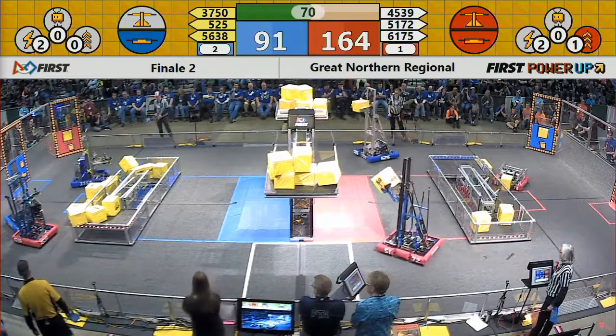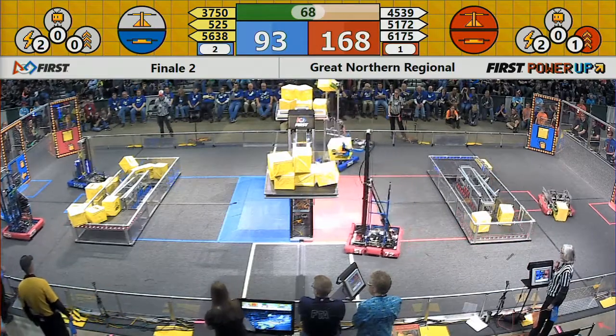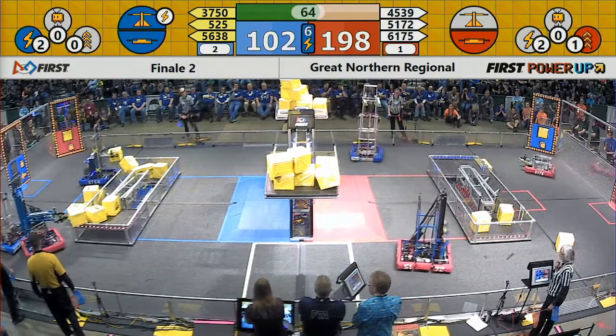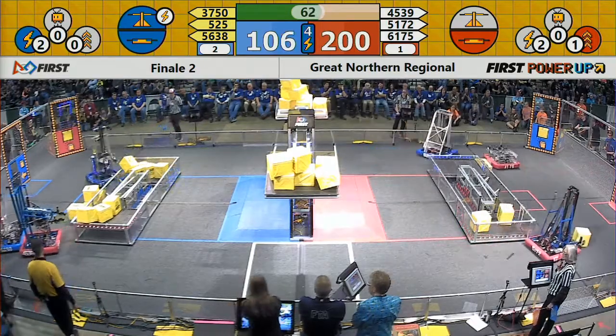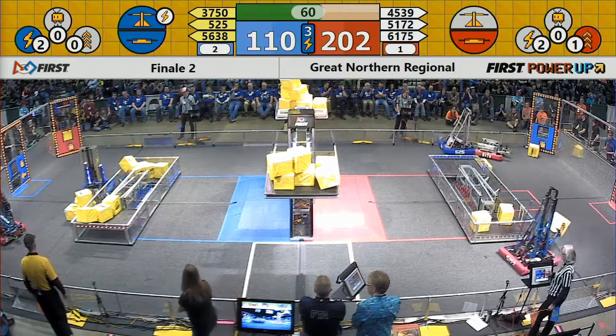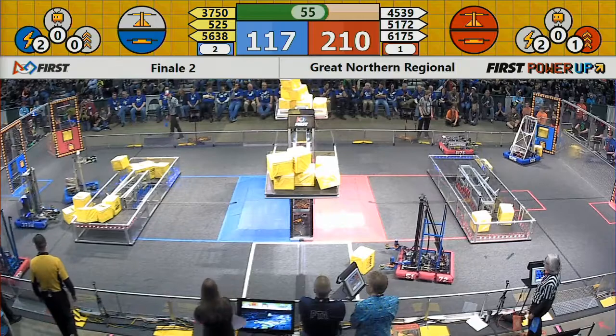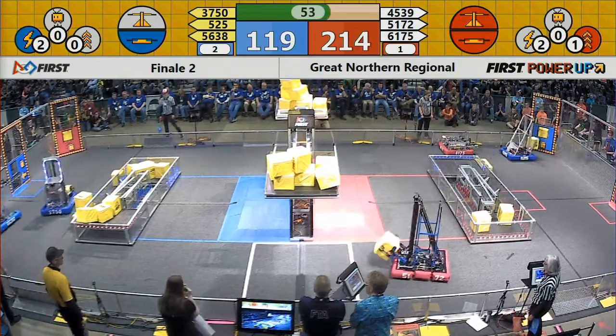Chaotic Robotics trying to put one of those power cubes onto the Red Alliance side of the blue switch, playing some defense. Blue Alliance has now activated their Force power. They have now taken control of the switch located at the center of the field, with robots stacking those cubes high on this switch.